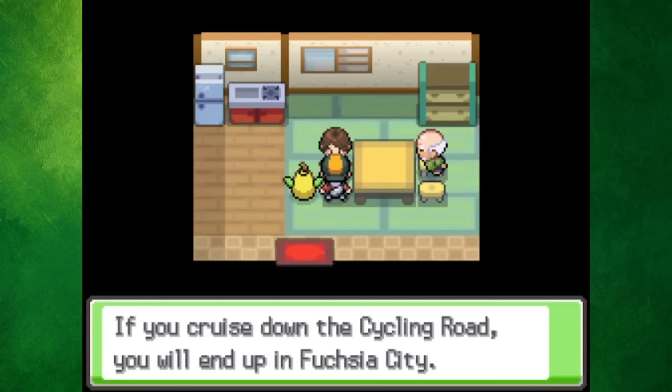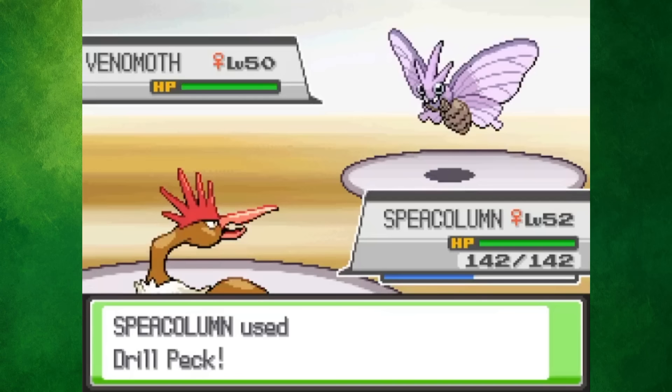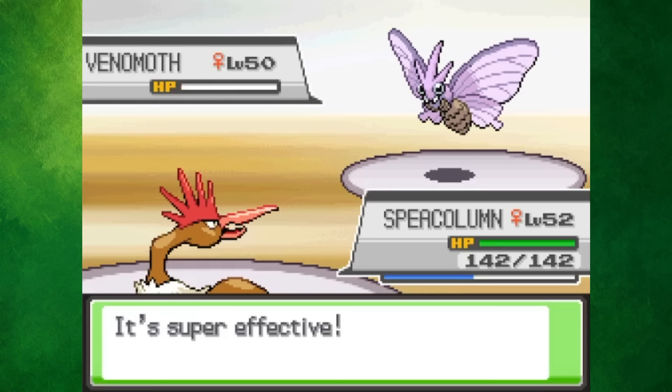Over on Route 16, we found a hidden house where a man said that Polyphenol is a trendy saying. Janine is one of the two new Gym Leaders in Kanto in these games, as Koga is now part of the Elite Four. She still used Poison-types though, and my team had no difficulty beating her.